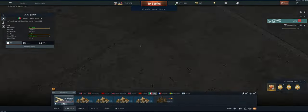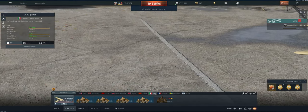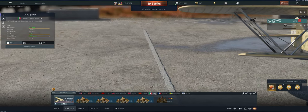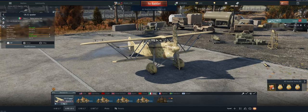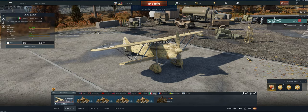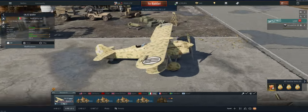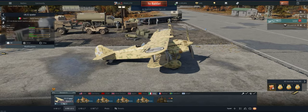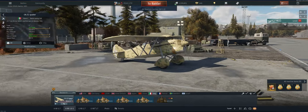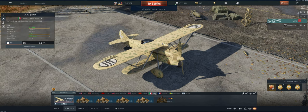Hey guys, welcome back to the channel — Poggi here, getting ready to take out the Italian Reserve CR 32 Quater in Air Realistic. Really good plane — it's basically the same as the other CR 32 that I thoroughly enjoyed. It's got two 50 cals with 700 rounds of ammunition, which is a lot, and those 50 cals hit hard against planes.